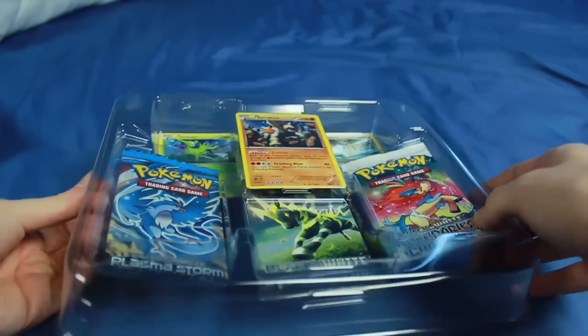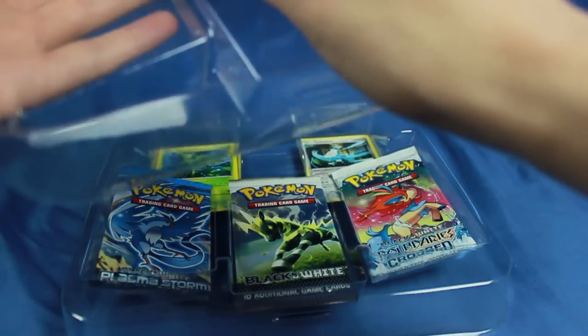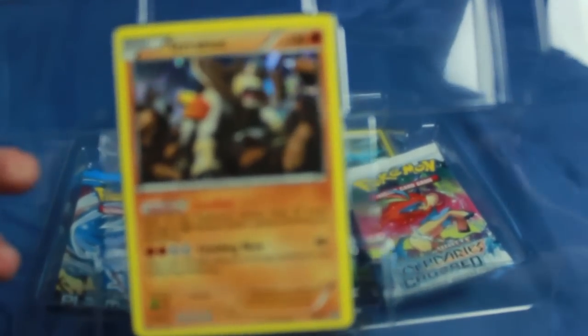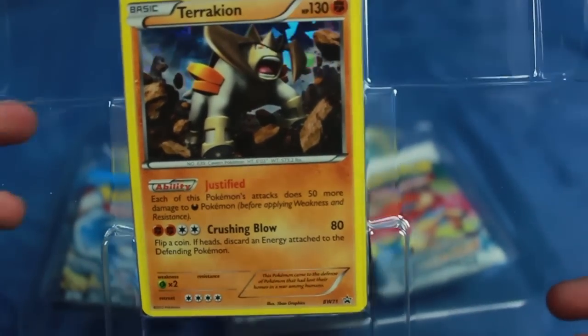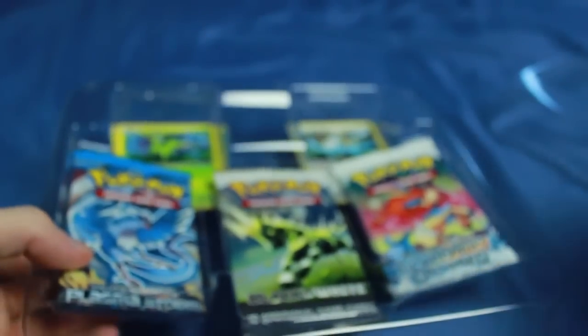There's a guy named Killer Condor, and you know what? That's totally awesome, so I'm going to make a video for it. First off is this guy — I guess I probably won't take the time to get him out of there. So we have Terrakion. It's a holo right there. These are all promos too, so pretty cool.